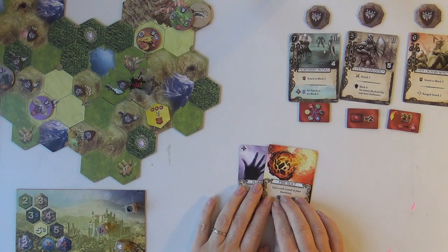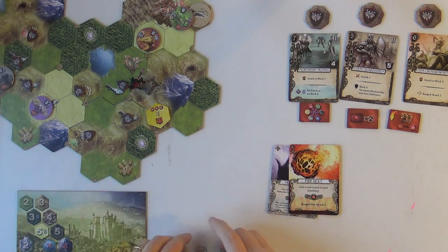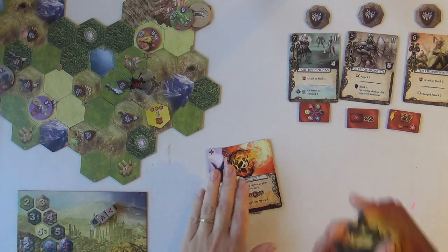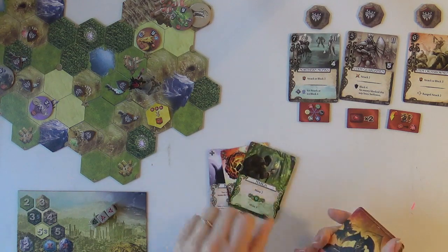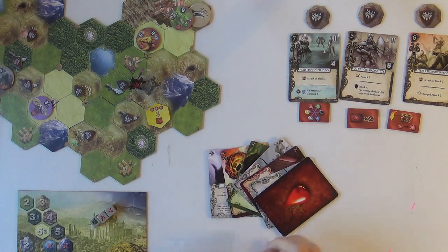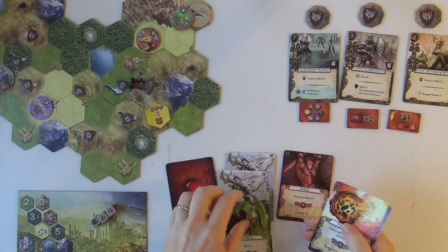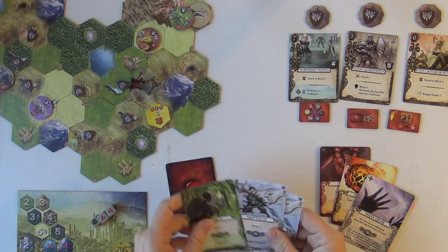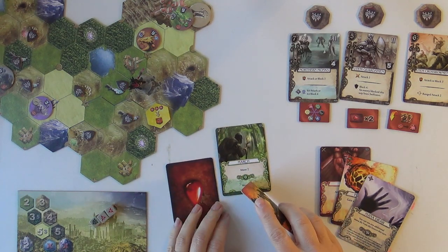All right, let's see, I need to re-roll. That's a great roll, I like that, and we're in our keep so we get an extra card. We're going to be up to seven - one, two, three, four, five, six, seven - and a wound. I can play that wound. We've got ourselves a bunch of movement and a little bit of fight. I definitely know I want to do a march.